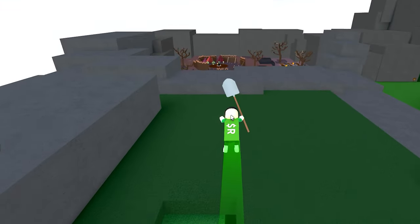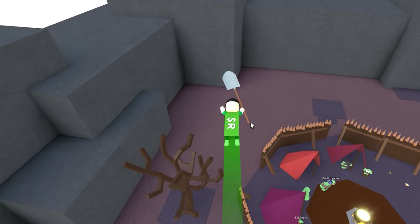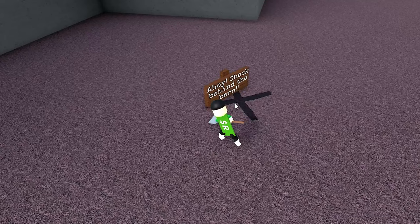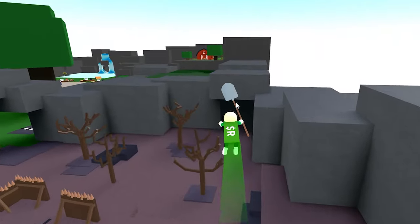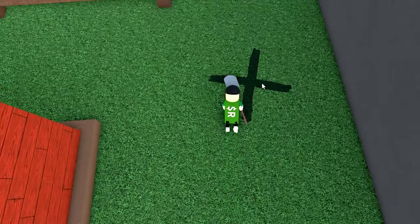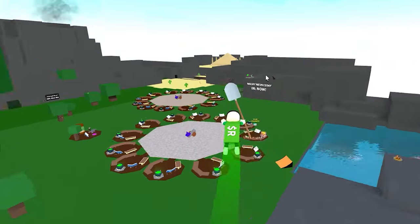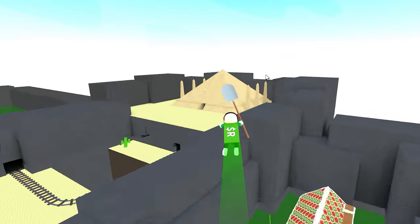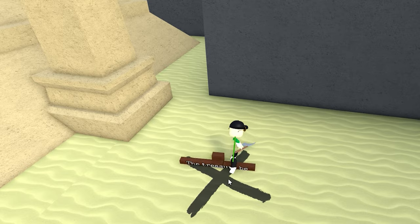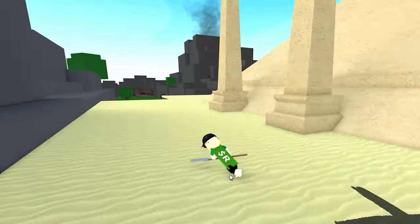Oops, wrong way. I see it. Ahoy, check behind the barn. Yarr, next to the pyramid. The treasure be buried near something prickly and green — a cactus.